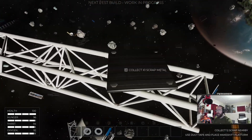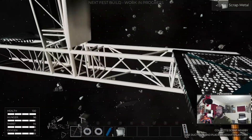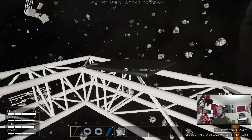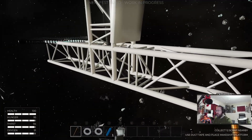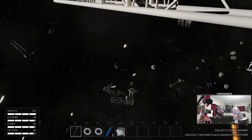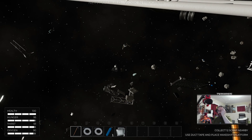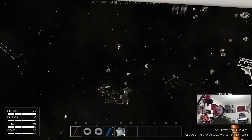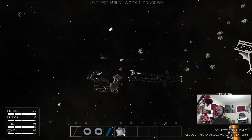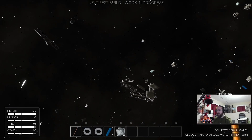So what exactly are we doing? Scrap metal. We are scrapping. It does say at the very bottom, under my face, collect 12 scrap nearby, use duct tape, and place makeshift platform. We had a little bit of a collision over there. Satellite thing colliding with some space scrap.